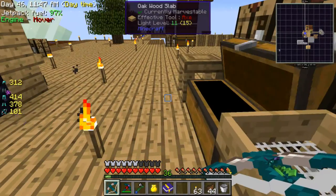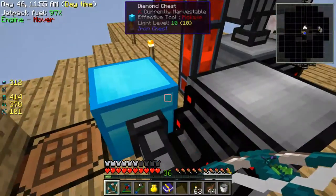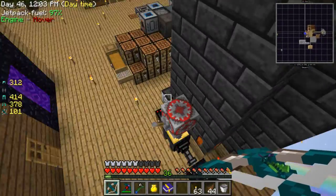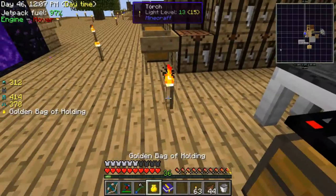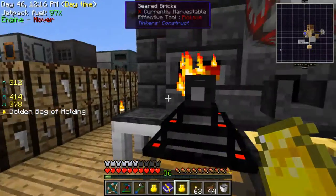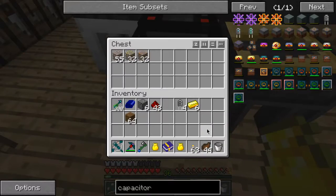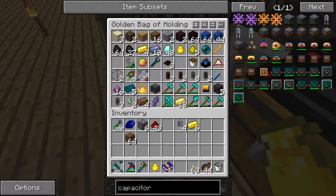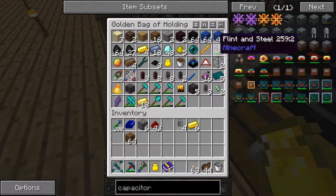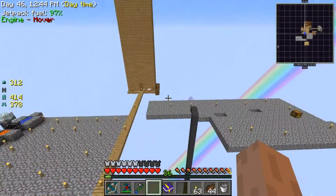Right, I'm actually close to here. I'm close to what I need. I see glowstone — nearly nothing else in here. Has the smeltery finished its job yet? Yes it has, so it can smelt something else. Let me just do this for now. That's all good.